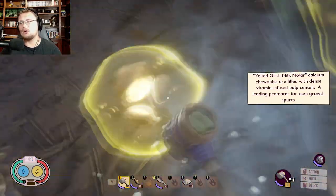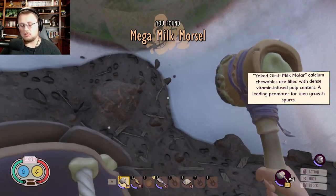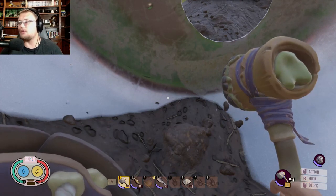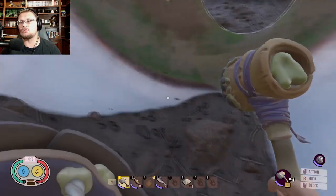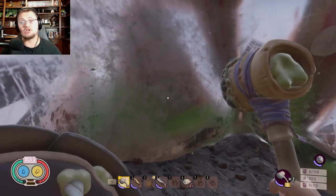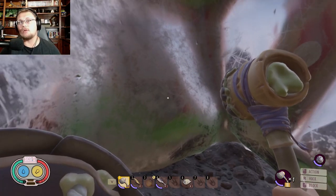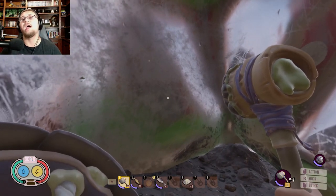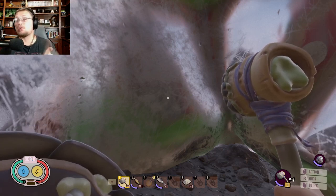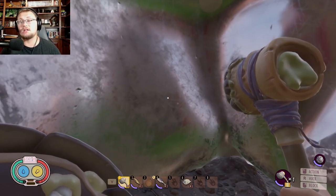When you get this mega milk morsel, the item description reads that these calcium-filled balls are packed with dense vitamins and minerals to help any teen grow. That is the first location of a golden milk molar. I'm going to go grab a couple of other milk molars and show you their locations, and then we're going to head over to Burgle — which is where you use these perks — and we'll be spending them there. Let's go on to the next location.